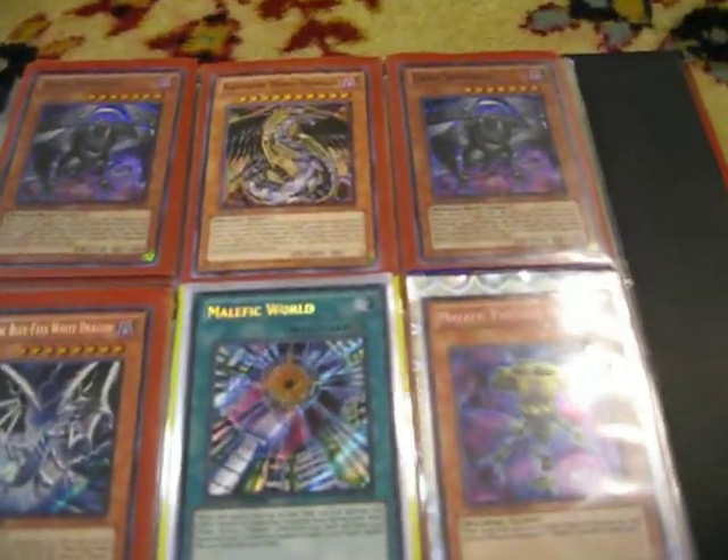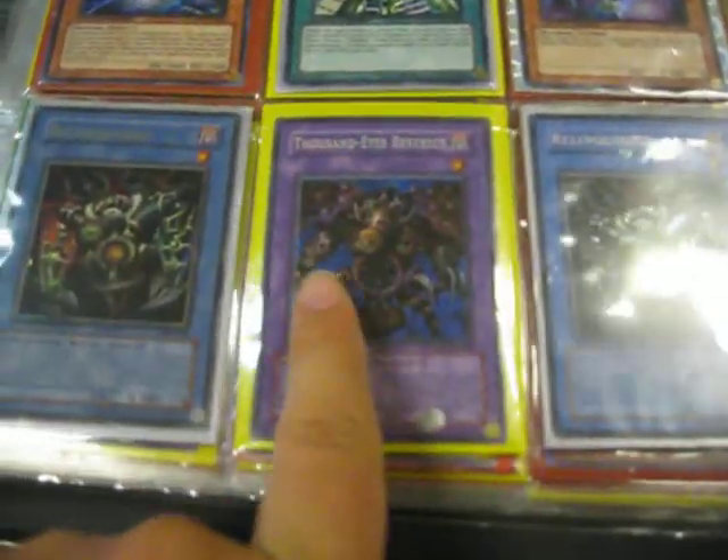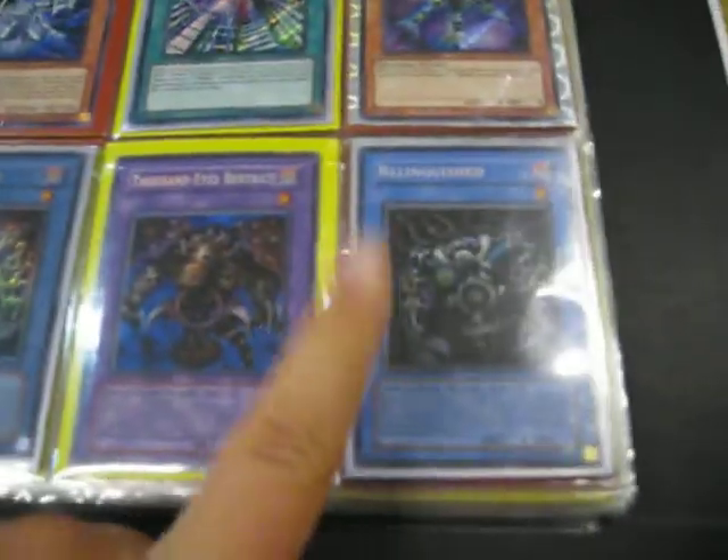I've also got a Malefic Rainbow Dragon, but that's in my Crystal Beast deck now. Bottom row, I've got two Relinquished and Thousand Eyes — Ultra Rare from the Pegasus deck, Secret Rare. I'm not sure, maybe those are misprints, who knows.